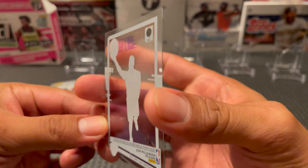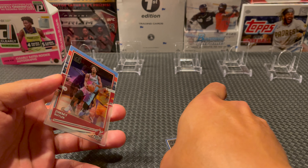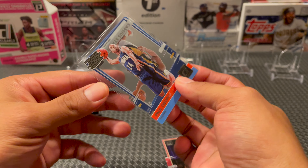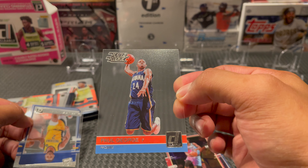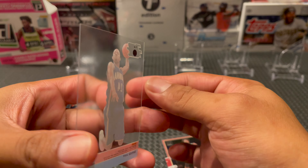Off the rip we got a Zion. Pretty dang nice cards, huh? Zion Williamson for the Pelicans. The inserts are going to have Clearly Dominant, My House, Stargazing, and Zero Gravity. There's a Jimmy Buckets right there. And here's one of the things I want to talk about - it's your Retro Rated Rookie set. There's 9 total cards for a bunch of current stars - Donruss Rated Rookie cards in the clear acetate. So there's Paul George, number 1 for that set. With acetate they're really delicate, so be extra careful when dealing with these.